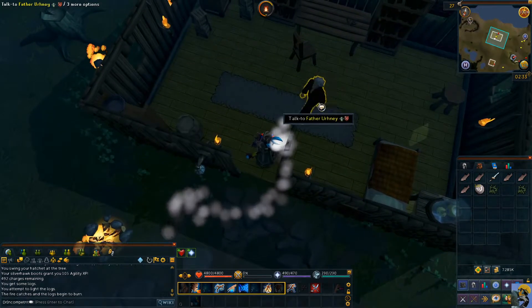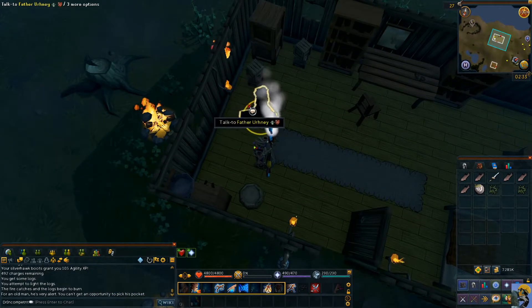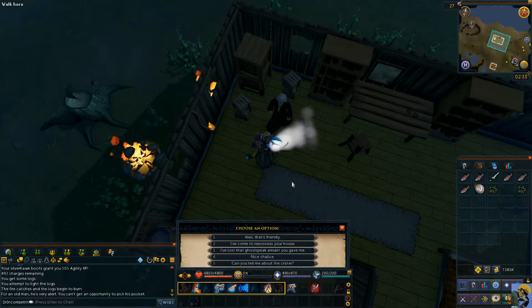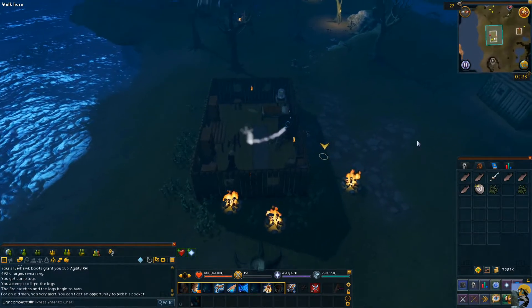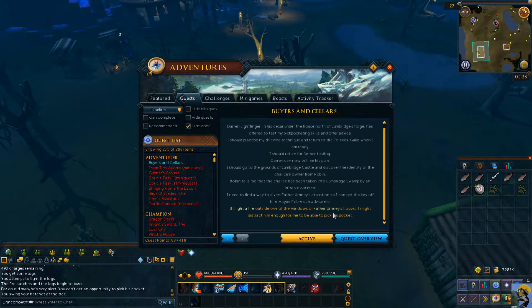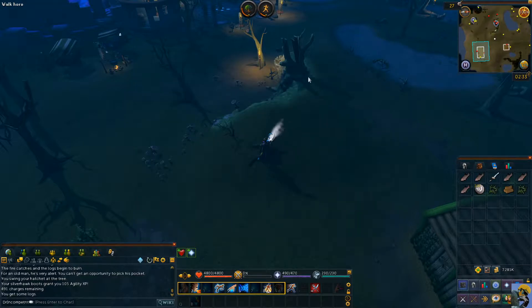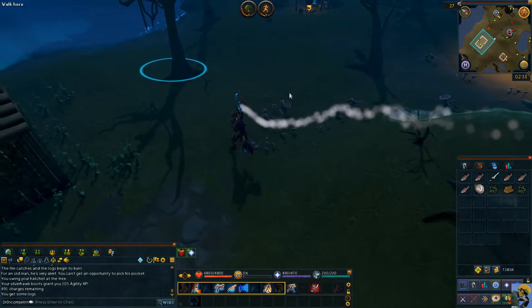Alright old man, what about the fire? Do you see it? He doesn't like any of these fires — these don't impress him. It says if I light a fire outside one of the windows of Father Erdy's house, it might distract him enough for me to be able to pick his pocket. Well, that's what we're going for.